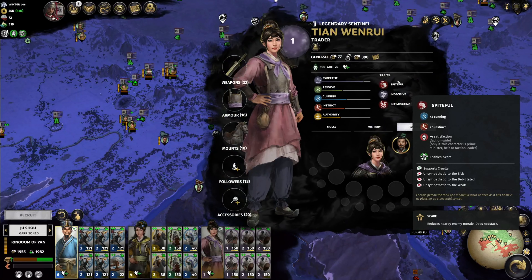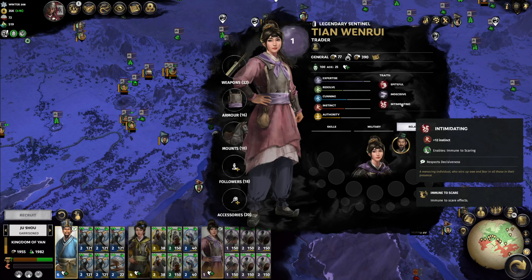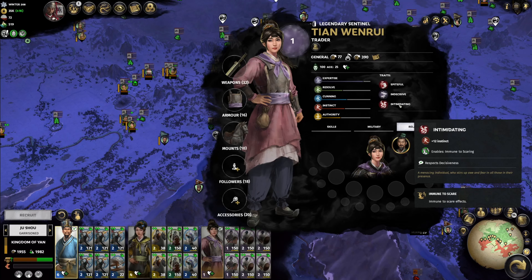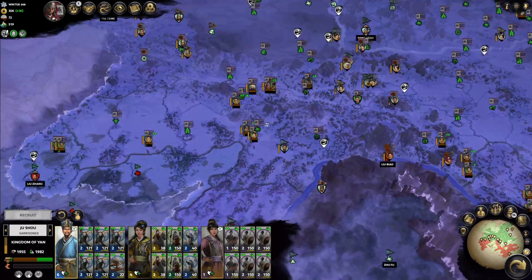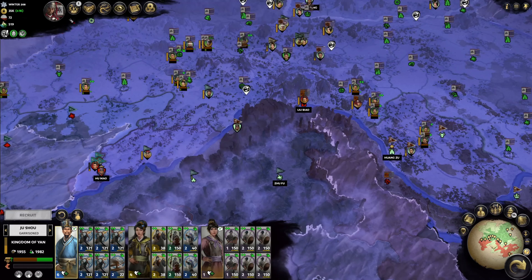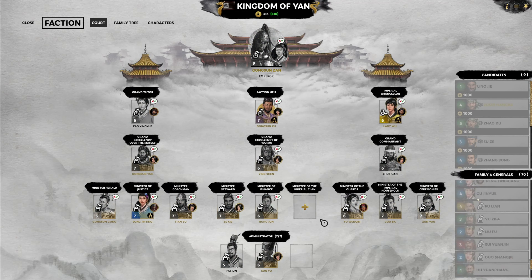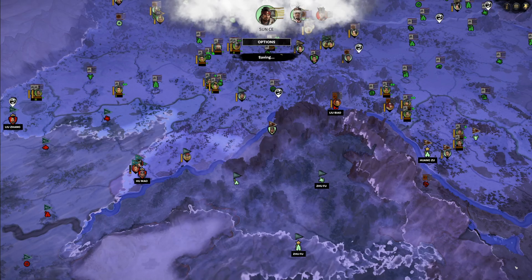It's a shame she's level one. She is spiteful, indecisive, and intimidating — that's not bad for a front rank fighter. I still have no one I can add to the imperial clan because I haven't got anyone married into it yet. Fine, let's go.